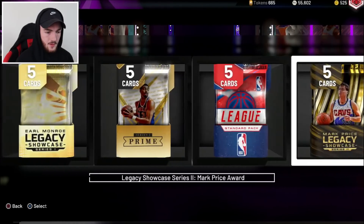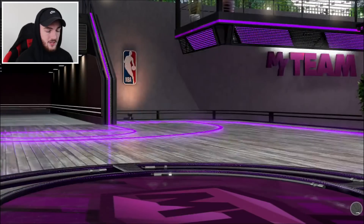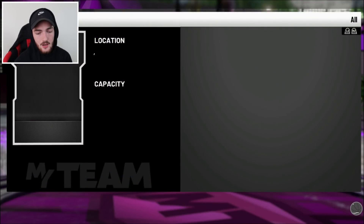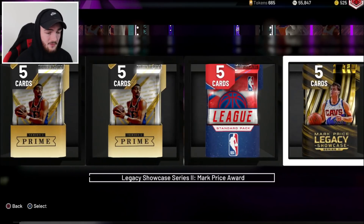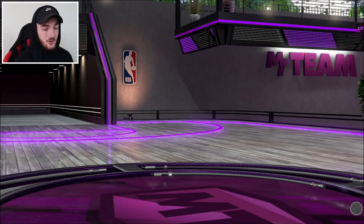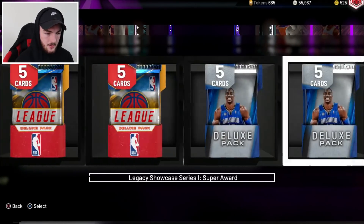Still got things to sell from when I opened up those super packs, which completely robbed me of my money. But I do have a couple of pink diamonds I can open, some diamonds, stacks of contracts. I should be able to make probably over a hundred thousand after I sell everything and pull everything from here. We do have some of those Showtime packs, which could potentially have Magic Johnson, which would be nice to pull. But obviously I'm asking for a lot. You've got to dream big right now.